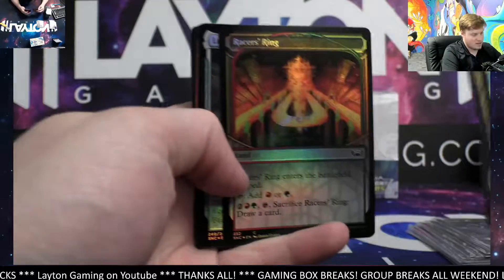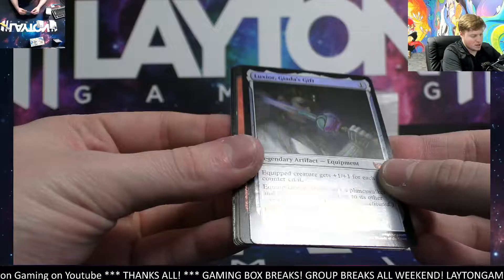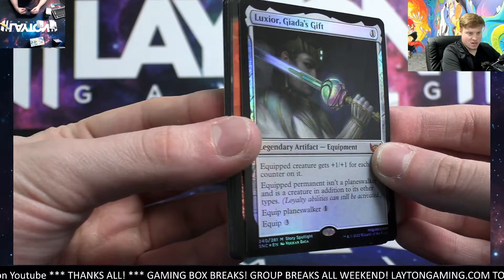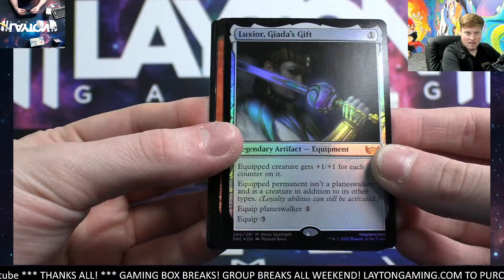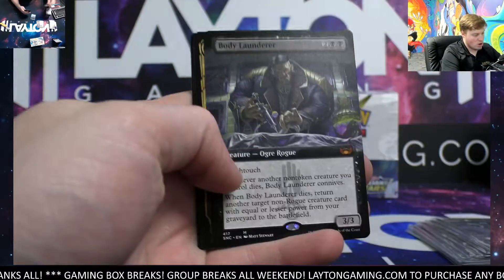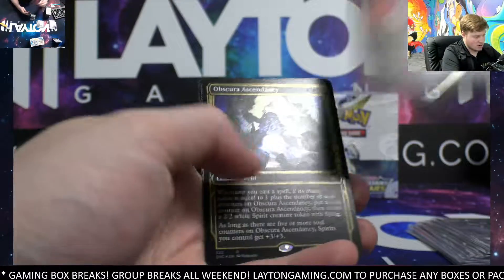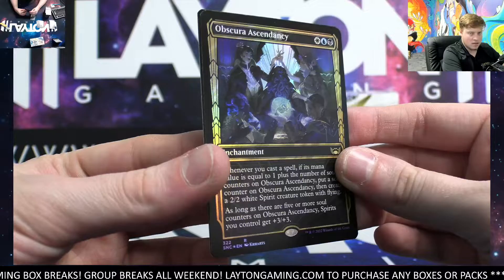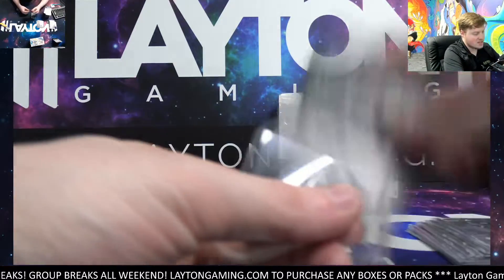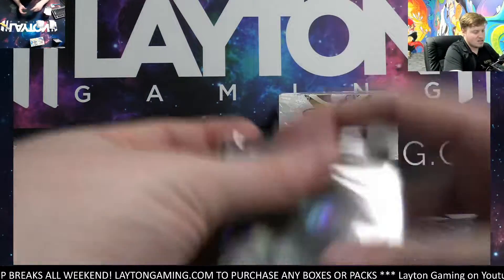Shattered Serif Racer foil common. Luxior, Giada's Gift foil mythic — great hit again, had one at the start, one at the end! Turf War extended, Body Launderer nice one there mythic extended. And closing with Obscure Ascendancy rare showcase foil. Alright, Brilliant Stars time! Let's get on to it for Matthew — hey man, thanks again so much for grabbing up some Magic tonight.